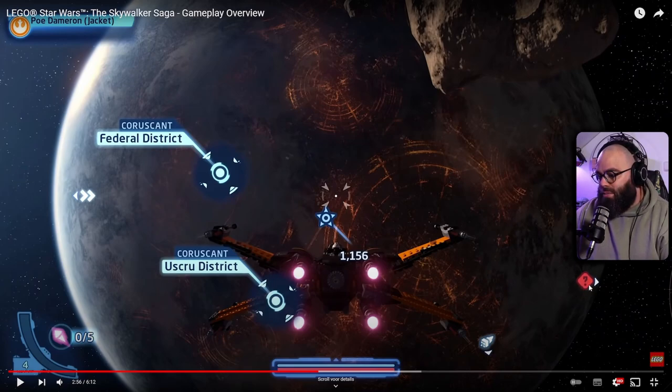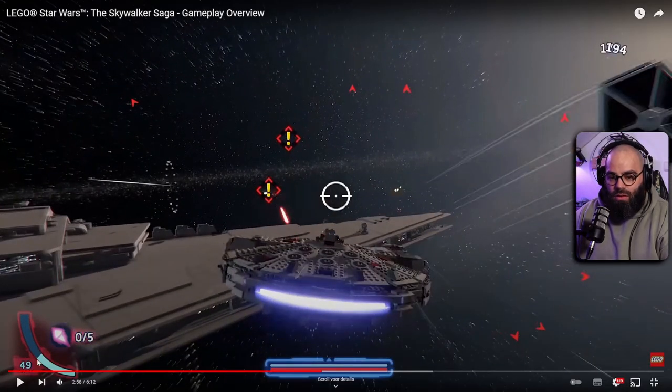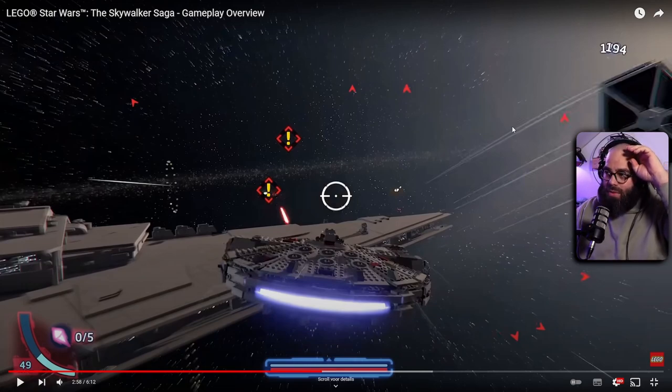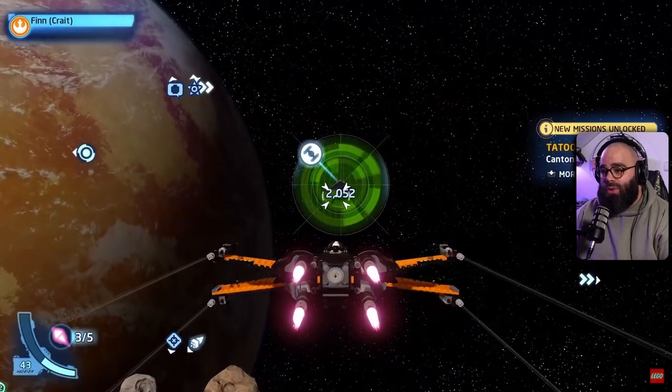There's a red exclamation mark, a question mark, and a brick icon — probably indicating enemies like TIE fighters, a collectible, and something weapon-related. The red question mark we just saw could be leading into something like accelerating dogfights against enemy ships — this looks really really smooth.